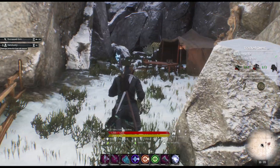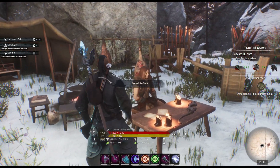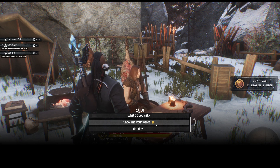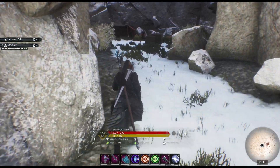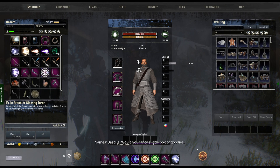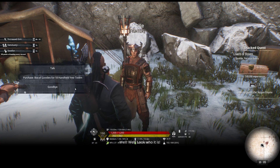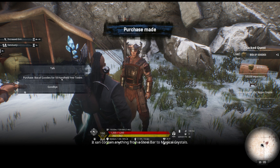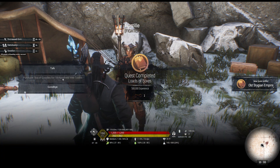All right, we need to turn these in first. Was it you that wanted these? We're an intermediate hunter now. I still don't know if I opened up a board for us or not. Now we're going to go over to this guy and buy some boxes. We need five boxes — a wondrous box of goodies. I do have enough, barely. There we go. Old Stinging Empire — a new quest added!